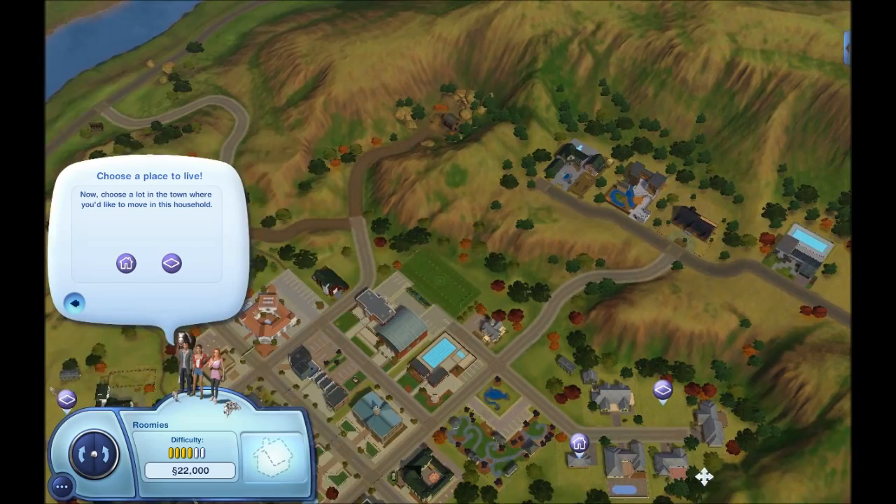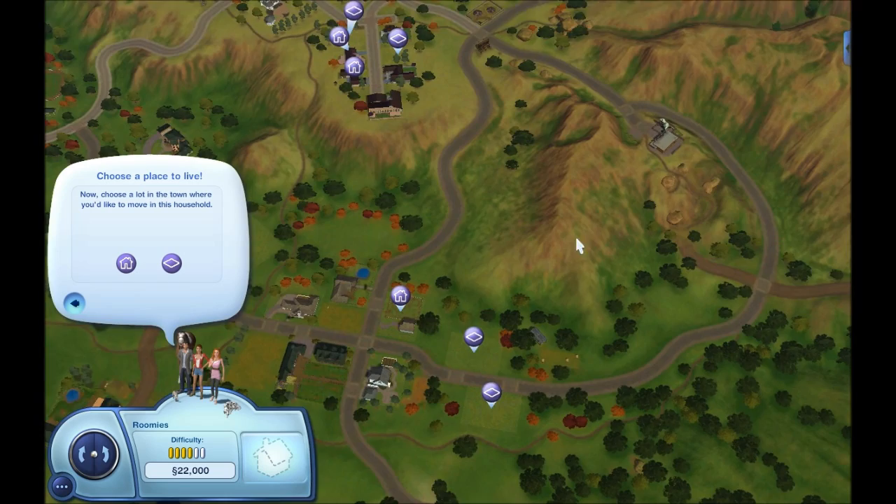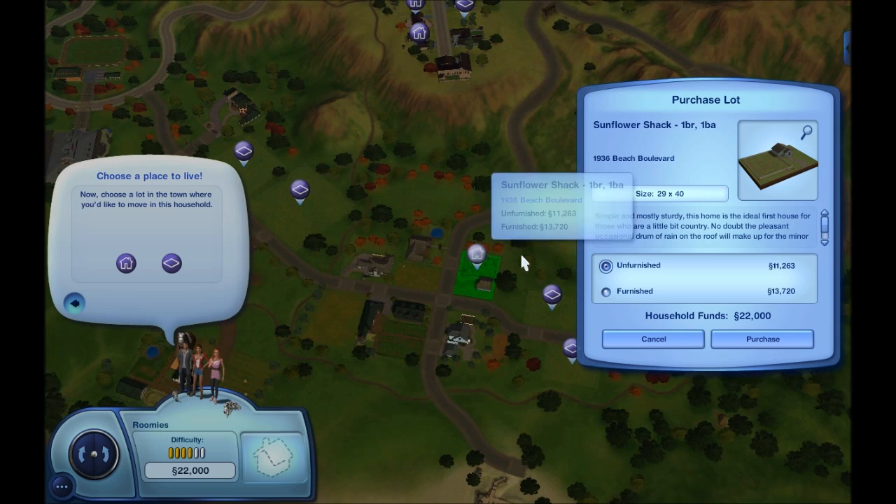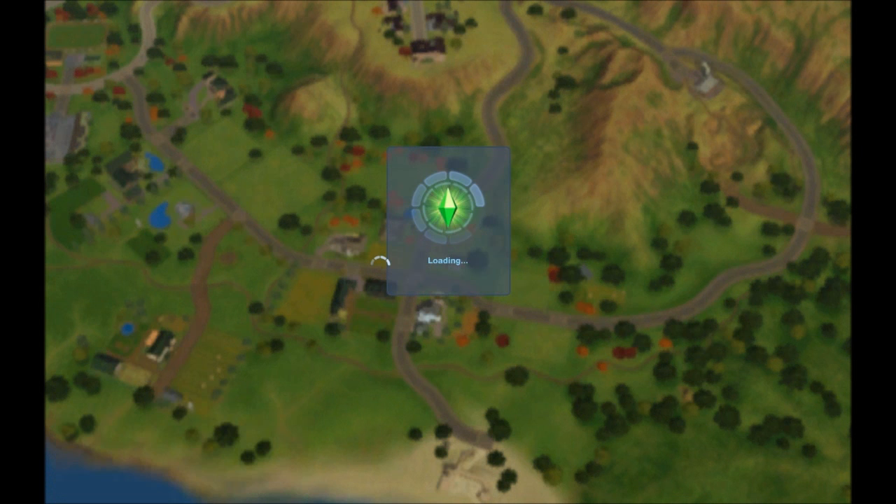This is, again, Appaloosa Plains, I believe. And we are going to just go ahead and go into a house here. I kind of scoped them out a little bit. So I've come to the conclusion that we're going to go ahead and take the Sunflower Shack. And we have 22,000 Simoleons, so we're going to take the Sunflower Shack and be able to build on it a little bit.